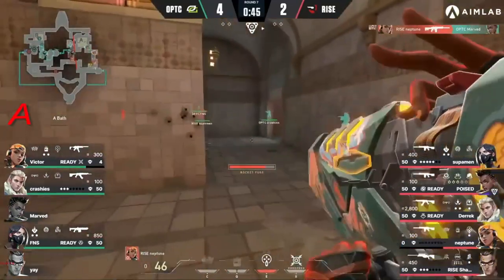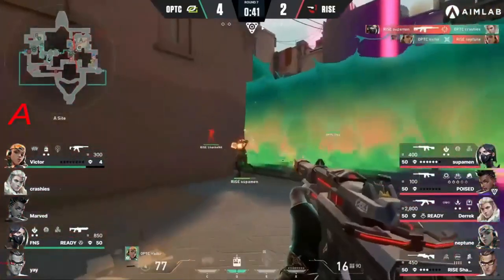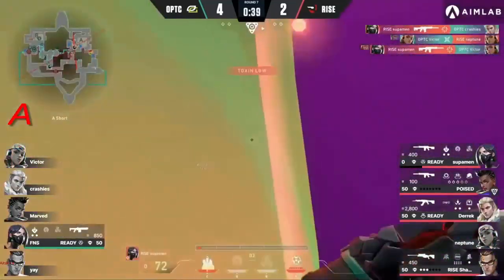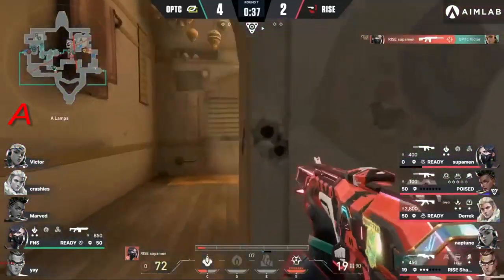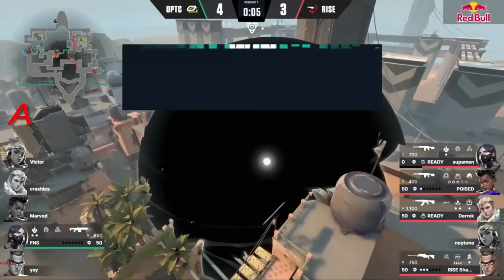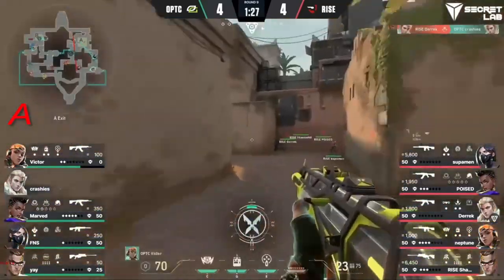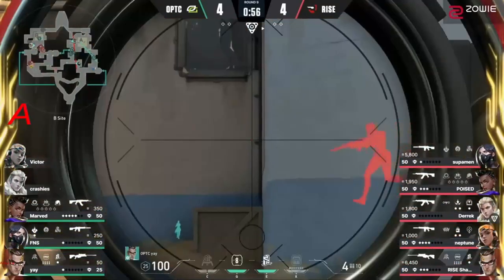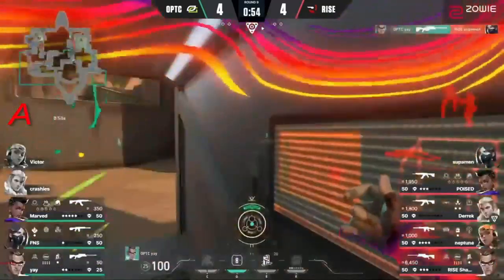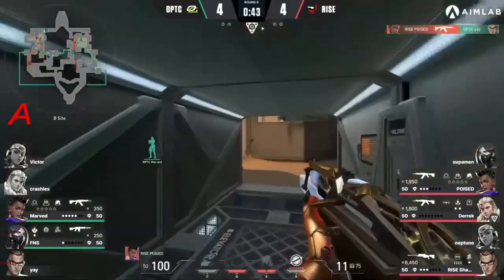There's defeat coming through — Neptune reacting with the showstopper, trying to go as deep as he can with it and Victor somehow able to trade that one out with his own. I really liked how they faked that showers control earlier — draws the theory, finds the first tag, waiting for the satchel plays to escape. Actually takes down Crashies, and Yay picks up the first one.